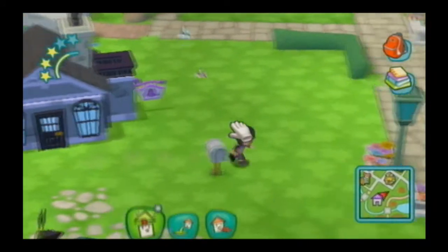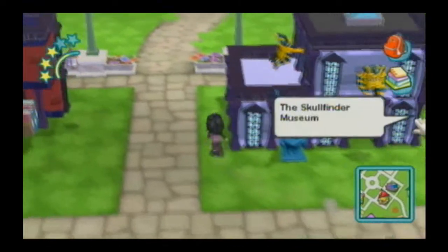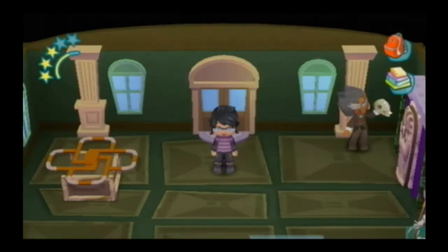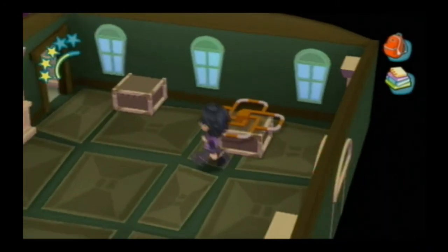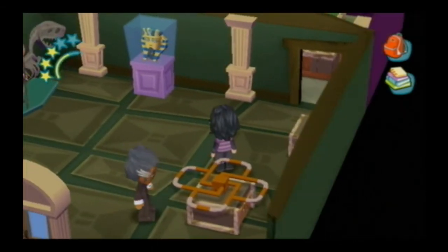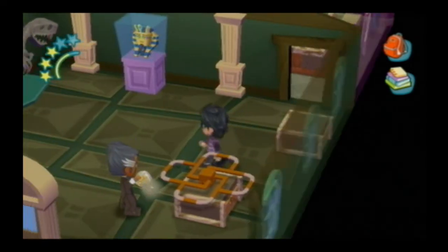Next up we have the museum. Very proud of this museum — got lots of columns and a skylight. And here is the pièce de résistance: this sculpture I invented. Now that I'm looking at it, it's uncomfortably apparent that there is swastika iconography in the center, but it's supposed to be like an infinity symbol.